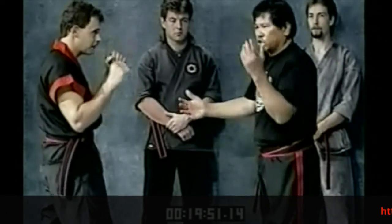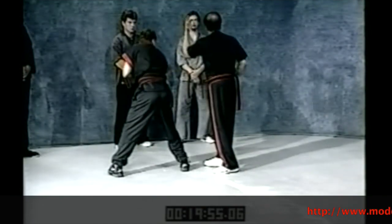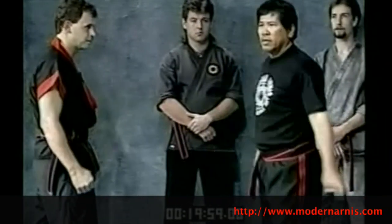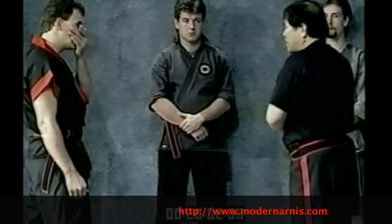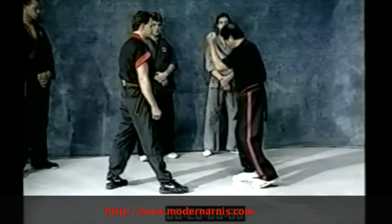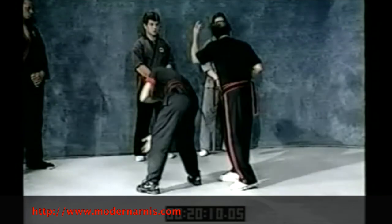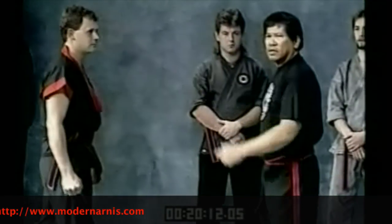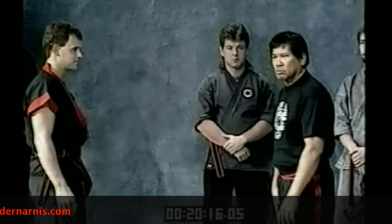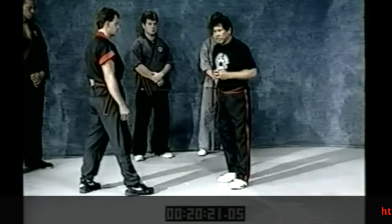Now the second one: you practice also the arm. If I do like that — see, I can move this. I don't need to check it, just move. Just like Mike Tyson, the moment like this, or George Foreman, or Muhammad Ali — you just go. If you touch this, and aside from that, you learn how to take down, you learn how to control your opponent, you learn how to counter.